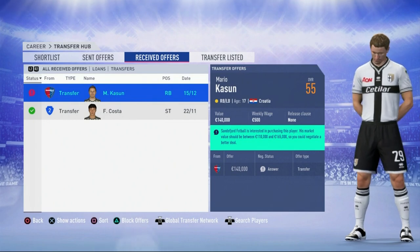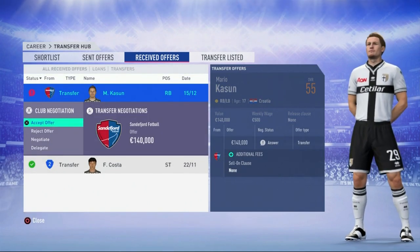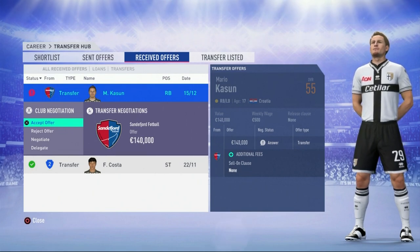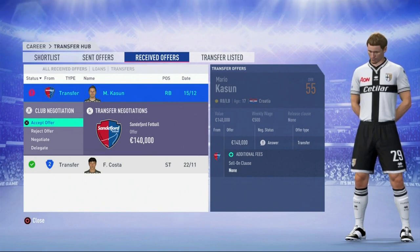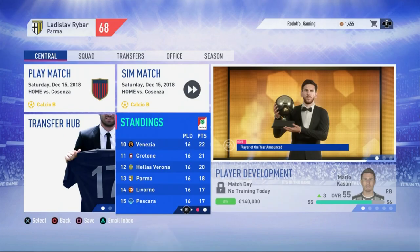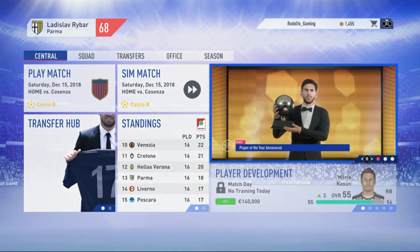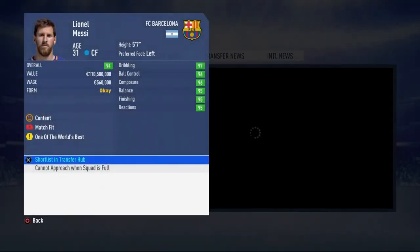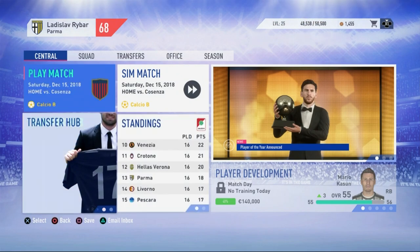Here is the transfer offer for Mario Kasson - it's his valuation. The kid hasn't been good on the pitch, didn't really do anything, even though I gave him chance after chance. Senderfjord has come in with his valuation and I respect that, so I'm going to accept it. We've climbed up to 13th as player of the year is announced - and it is Lionel Messi for the first year. Congratulations. Fair play to Messi. We've got to keep the ball rolling - on to the second game.